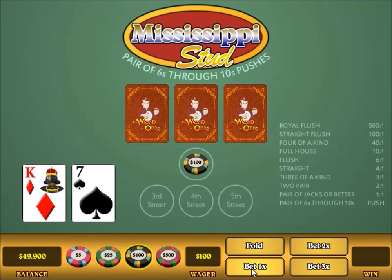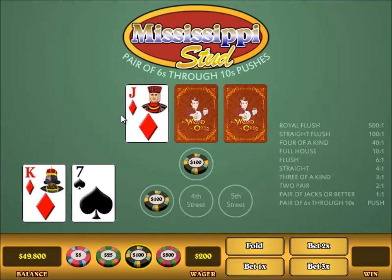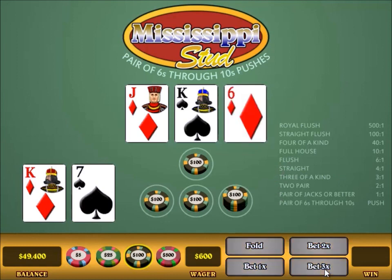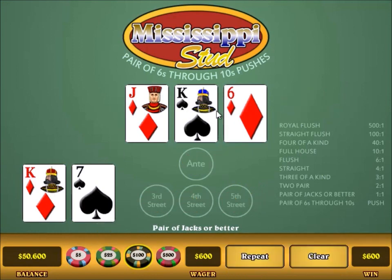In an actual casino, each player would have their own individual two cards and then the next three are community cards. Here I would make a small raise, and then I would make the big raise because according to the pay table, if I have a high pair of jacks or better I'm going to get paid even money. So I'm a winner no matter what — I put as much money on the table as possible, bet 3x. I had $600 at the table (100 + 100 + 100 + 300), and $600 times 1 is a $600 win.